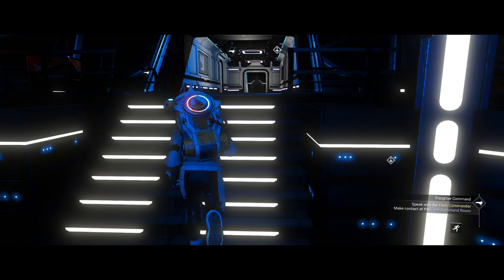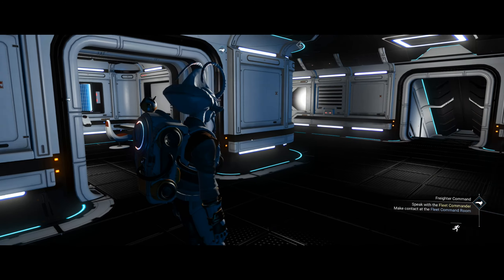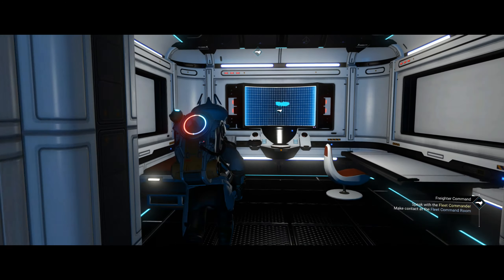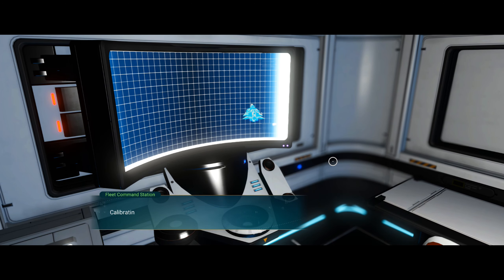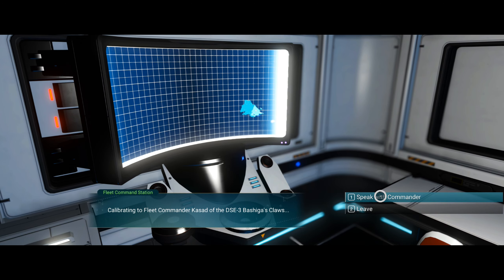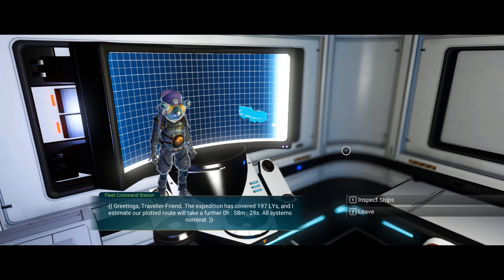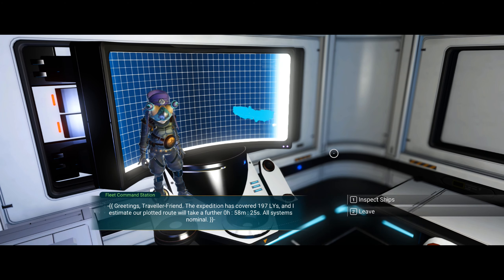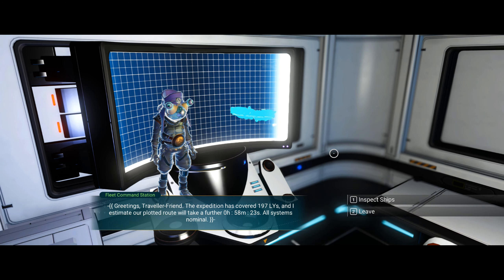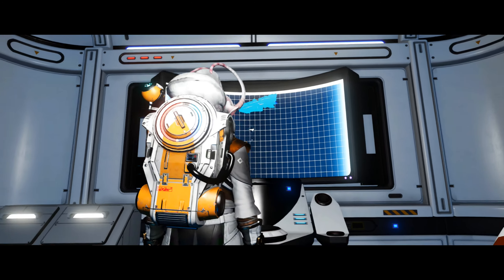Make contact — the fleet control room. Let's get rid of all this. Calling command — can we see our fleet command. Greetings. The expedition is underway — 197 light years. I estimate our plotted route will take a further 58 minutes and 23 seconds. Let's do it — save.